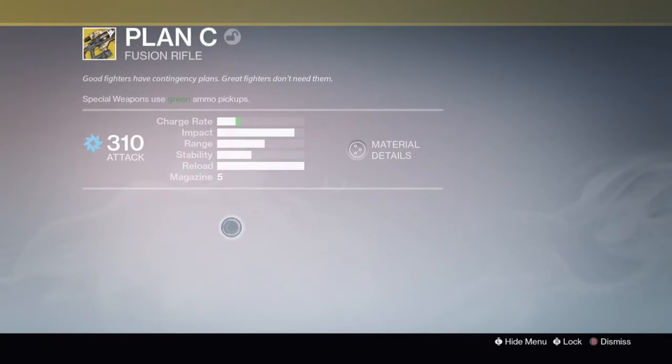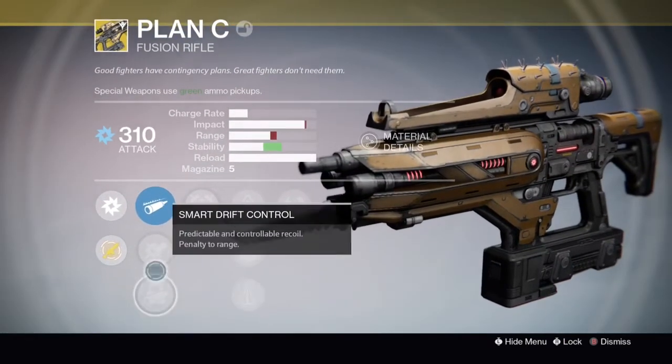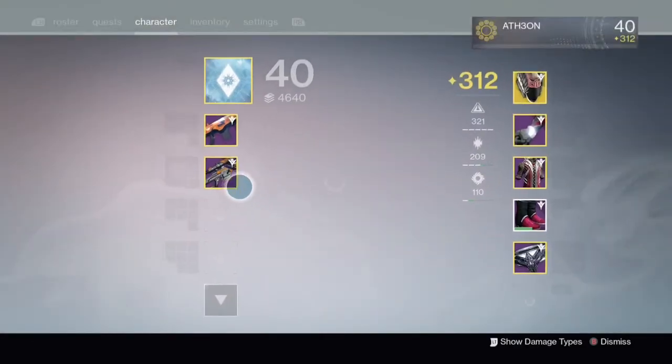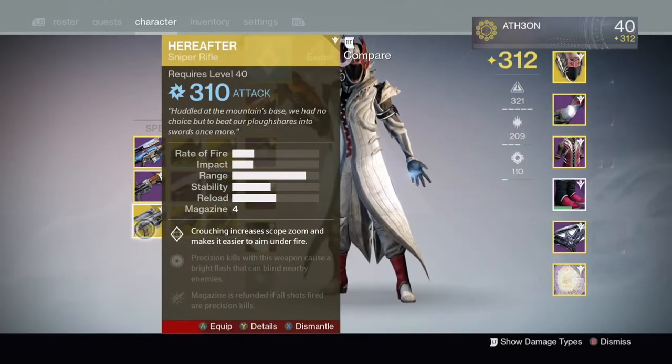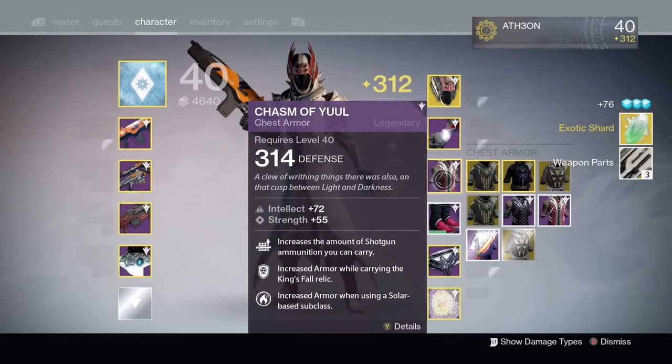The Plan C comes out at 310, and I really used to love this weapon so much, especially when Arc Burn was on — just a lot of fun to use and happy to have gotten that. I know a lot of people don't like fusion rifles, maybe it's sentimental value, but I just really, really like the Plan C. The Hereafters aren't going to be much use to me, they're just exotic shards — we already have a Hereafter and I'm not a huge fan of it, so I'll dismantle the other one later.